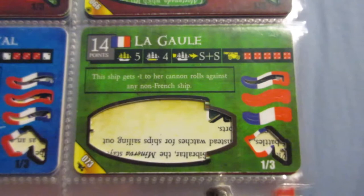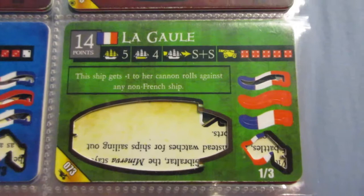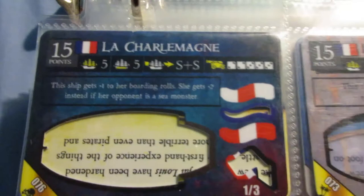The Galle - I don't speak French at all, so I might be screwing up pronunciations. This ship is pretty good. The ability basically makes her guns all 3Ls. It's not an exceptional gunship compared to some of the ones we've already seen. It's kind of a little bit more boring, but it's still a pretty solid option that the French have.